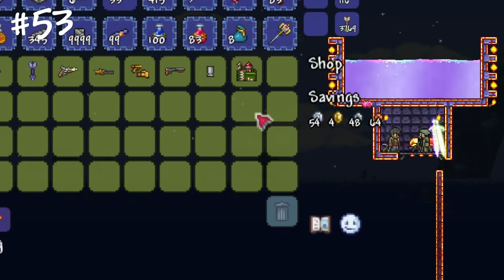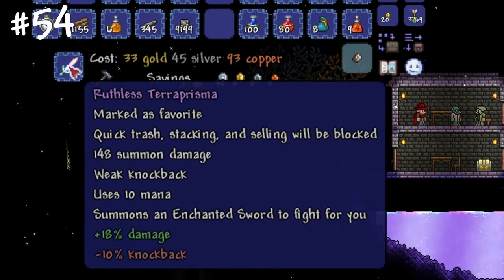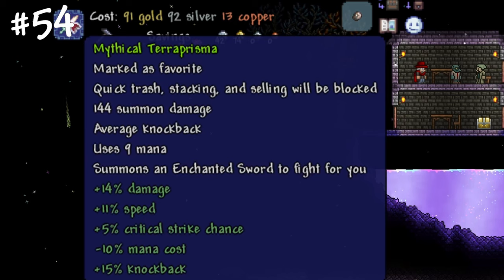Some items such as illegal gun parts are available only at night. Most summon weapons, especially in the late game, are more powerful with a Ruthless modifier than with Mythical, because summons do not land critical hits while the damage bonus is bigger for Ruthless.